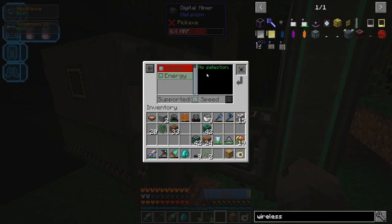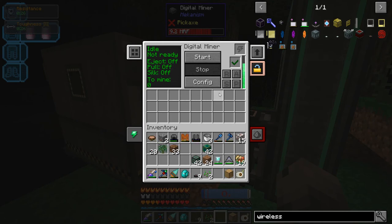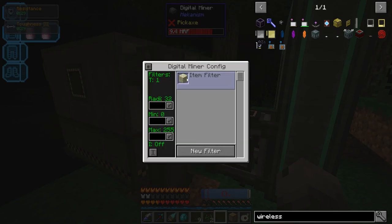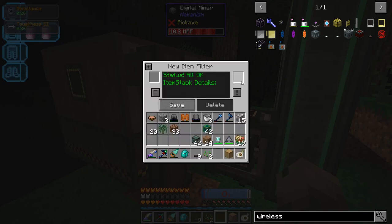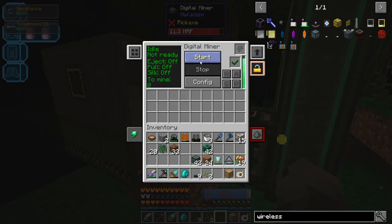It's filling up pretty fast. This thing is already filled up with maximum energy efficiency upgrades and one speed upgrade, which makes it use 2,000 RF a tick. Let's configure it — max radius, max everything. Let's filter for dilithium. And start. Wow — 2,665 dilithium to mine. My god, there's a lot of dilithium here. That's incredible.